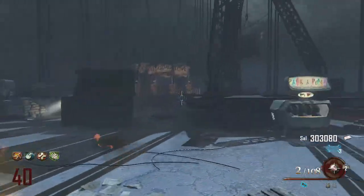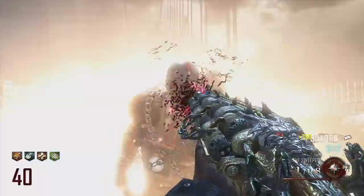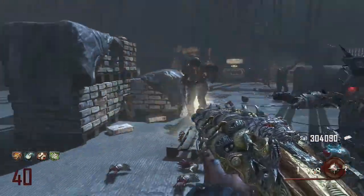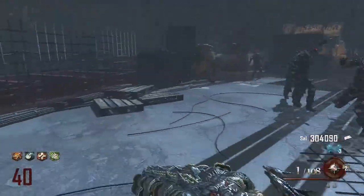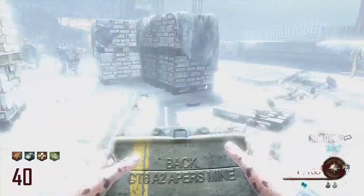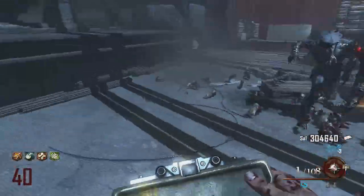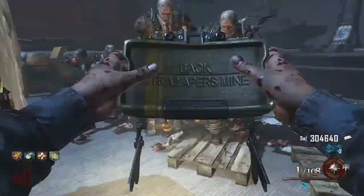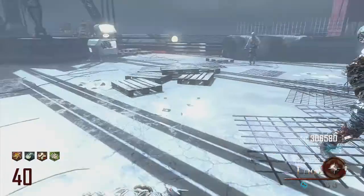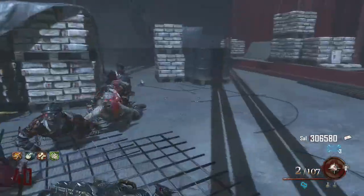I have more strategies and I'll be uploading them this week — hopefully like five or four spots that I recommend in Alcatraz too, and even other tutorials like how to get Juggernog in round one. By rounds 10 or 15 you'd have everything done, like the Plane and the Golden Spork.